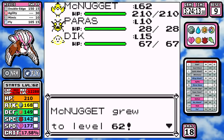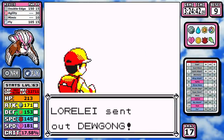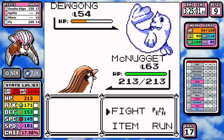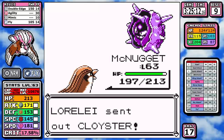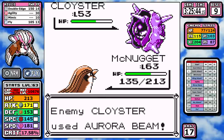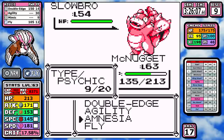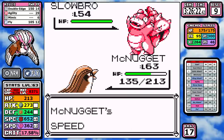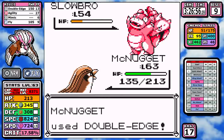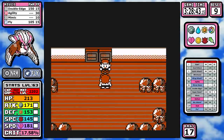Against Lorelei, Dewgong is up first — I aim for Fly to bypass the first turn and hope she wastes the second on Rest. I crit, forcing a retroactive Super Potion, then finish with Double-Edge. Against Cloyster, Fly doesn't quite do half — but on the second Fly the 17.5% crit rate comes into play. Against Slowbro I use Mimic to copy Amnesia, boosting my stats and Special to extreme levels to survive super-effective damage. I also set up Agility and make short work of her remaining Pokemon — first try, though admittedly somewhat lucky.